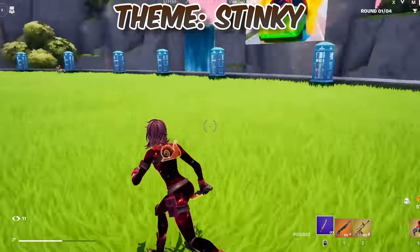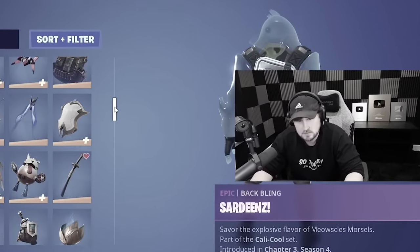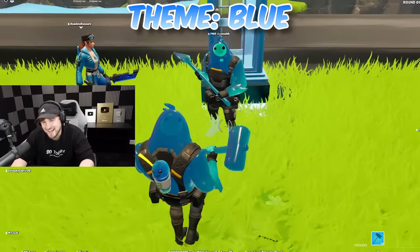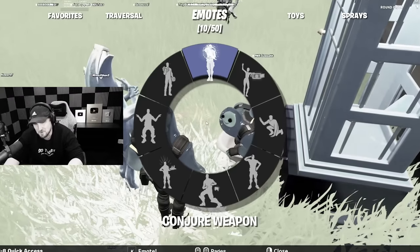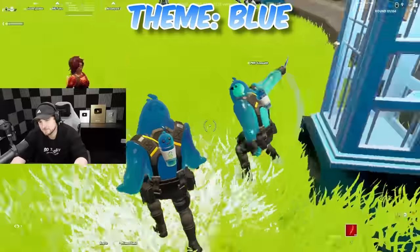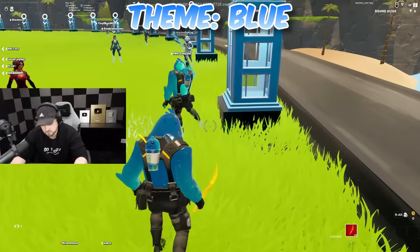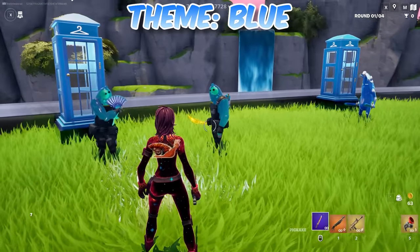The next round is blue, and I thought it would be funny to copy Sarah's entire combo — but I ran into a problem. I accidentally did this emote without noticing it changes my pickaxe. Sarah, you've got a fan in here. Wait, I can see two Ripleys standing beside each other.